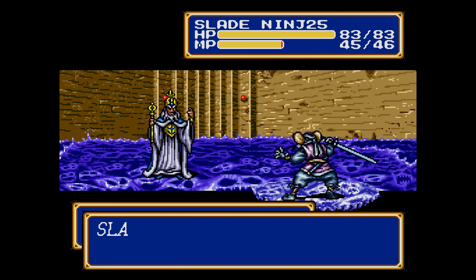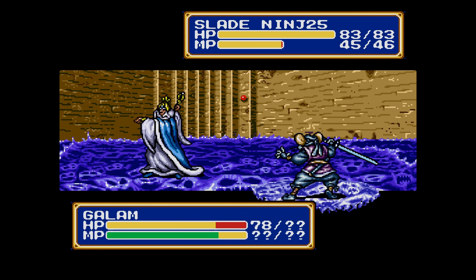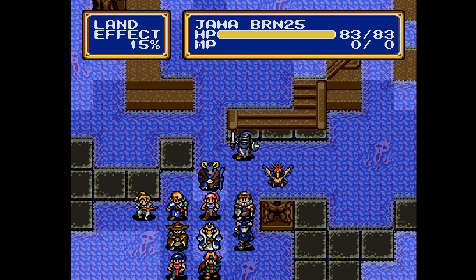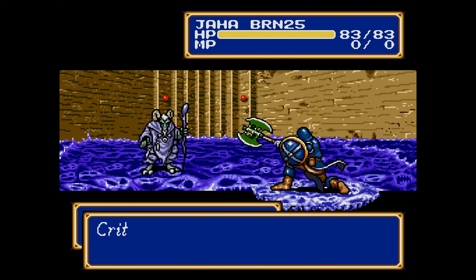Critical hit: 54 and the second attack: 35 — counter attack, heavy attack! That was a nice chunk of damage. Jaha, you take care of the Shaman just in case he decides to cast healing spells.